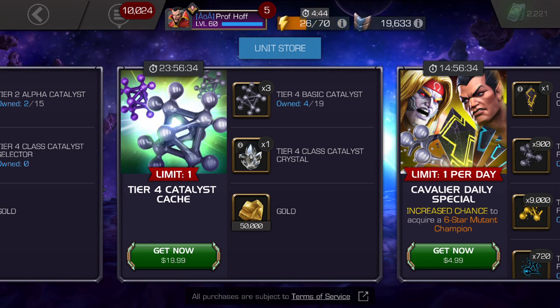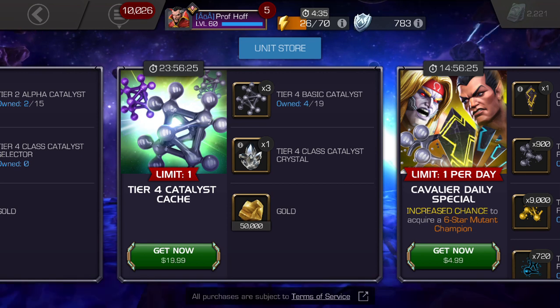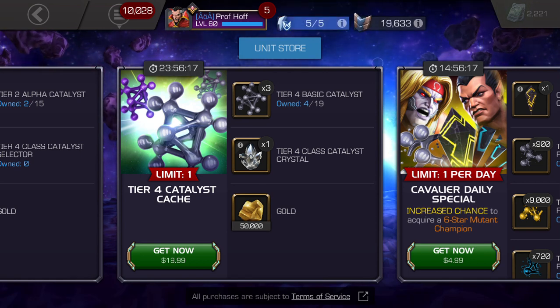Now, back in the day — and when I say the day, I mean like 2015, maybe 2016 — this would have been an amazing deal, because Tier 4 Class Catalyst crystals were what you really, really needed to take your 4-stars to rank 5. At that point, rank 5 4-stars were everything, especially pre-patch 12.0. This would have been an amazing deal.